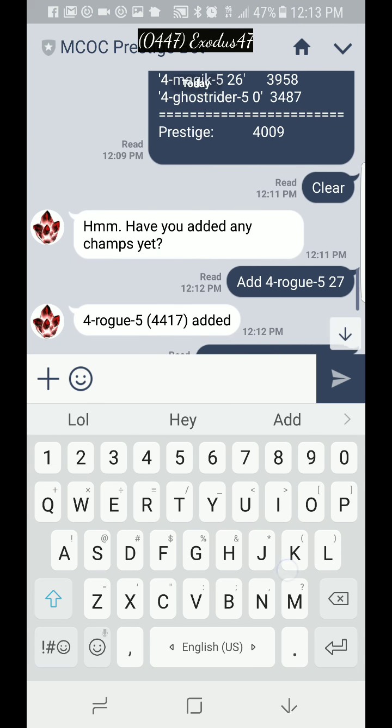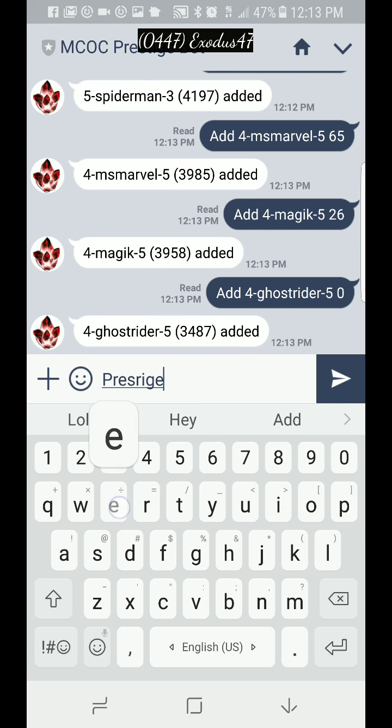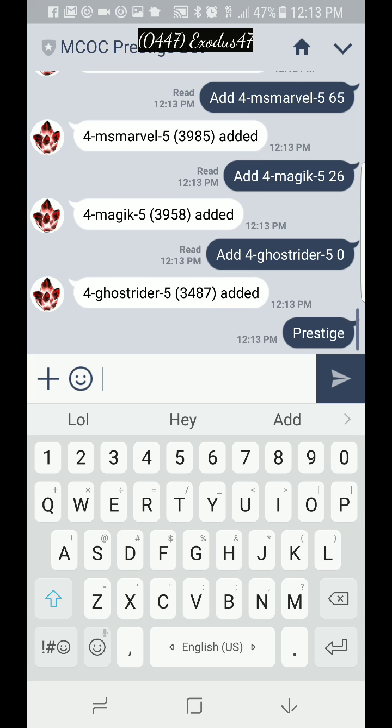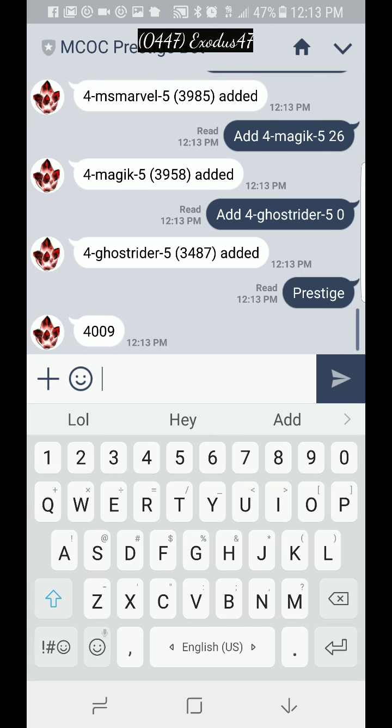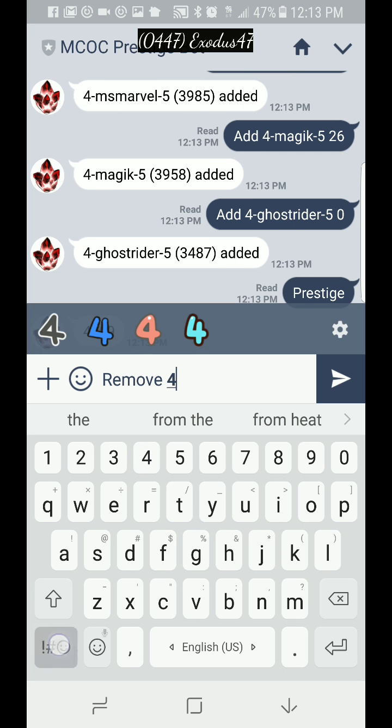As long as you have five champions or more — you can add 100 if you want — but once you have at least five champions, you type in 'prestige' and boom, that's your prestige. Now let's say I duped my Ghost Rider, so I'll put: remove, four-star, Ghost Rider.